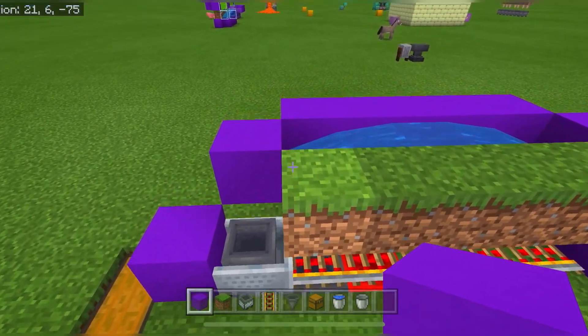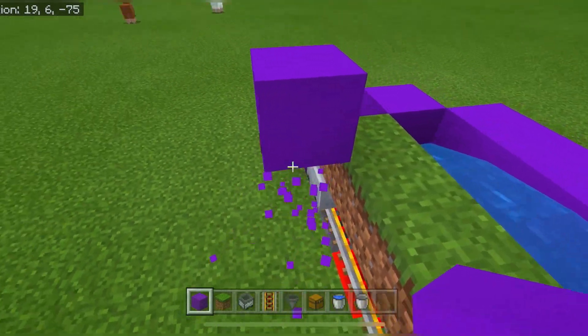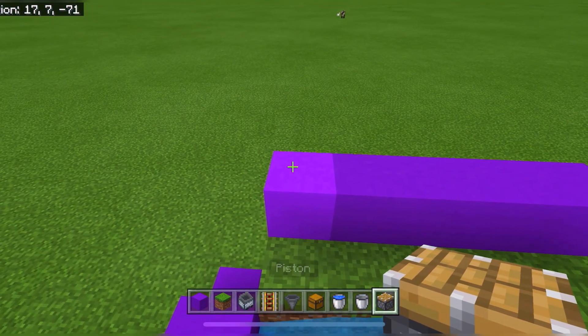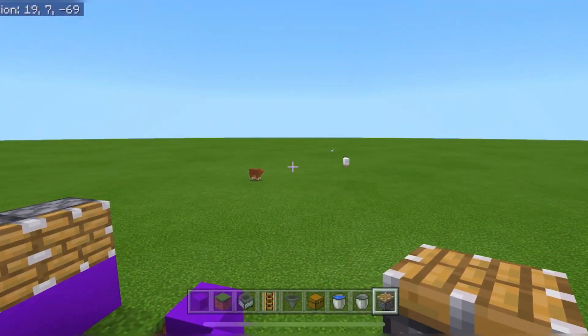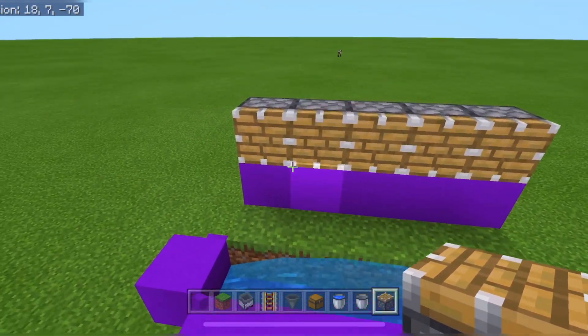Now whilst we're at the back, place a temporary block on the back of the dirt, build one up, get rid of the temporary block, and then build across like so. On top of these blocks we're going to place down our standard pistons, facing towards the water, coming across the line like so. If you add a longer farm this just goes all the way across. We're just going to stick with five for now.